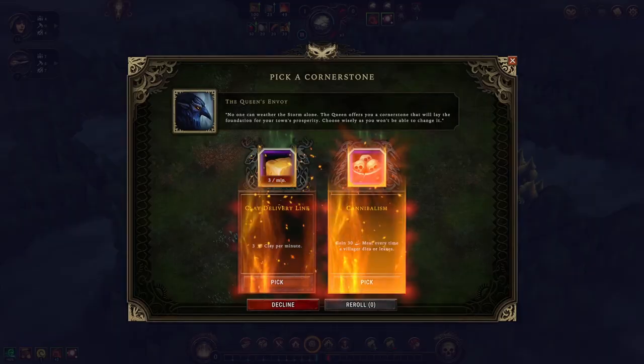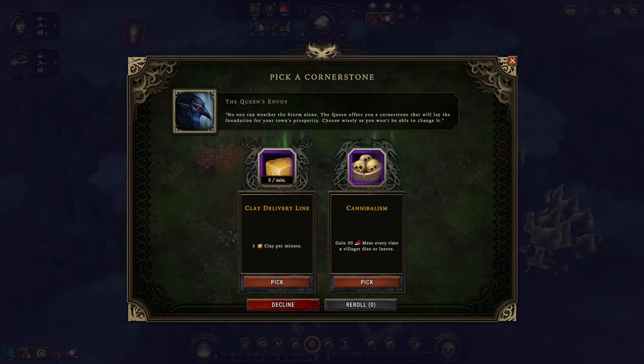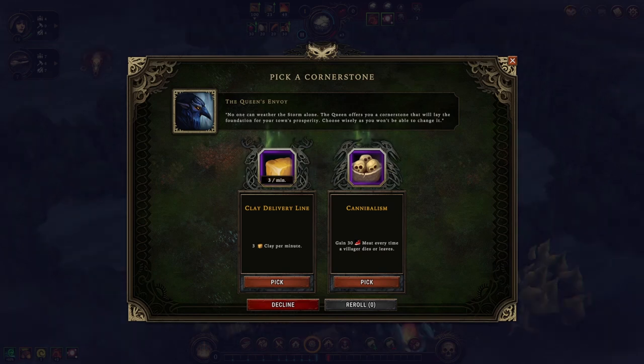Before we continue, I'm going to look at our objectives. The major objective of Against the Storm is to keep the queen happy. We have to reach a certain reputation with the queen before they run out of patience. If they run out of patience, then basically the city is done. The first thing we're going to get to do is pick a passive benefit — these are kind of randomly pulled out of a pool.